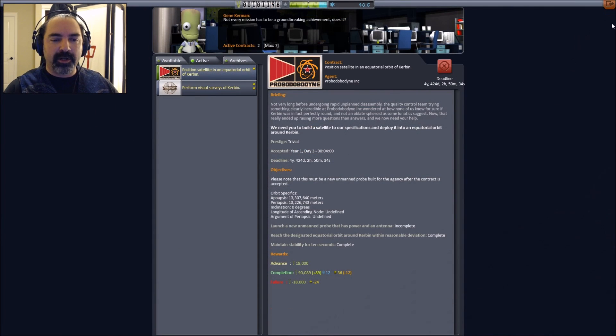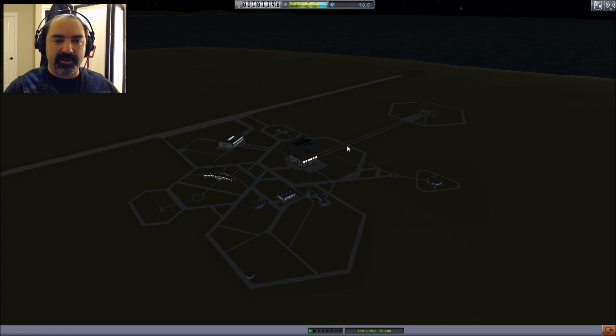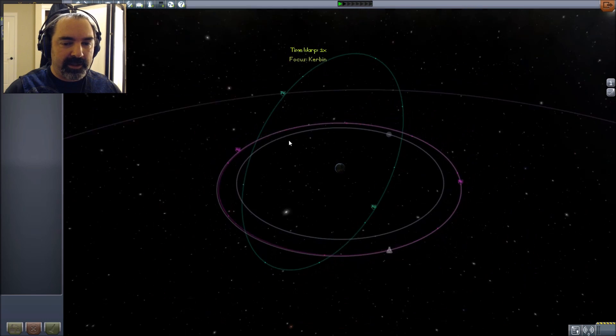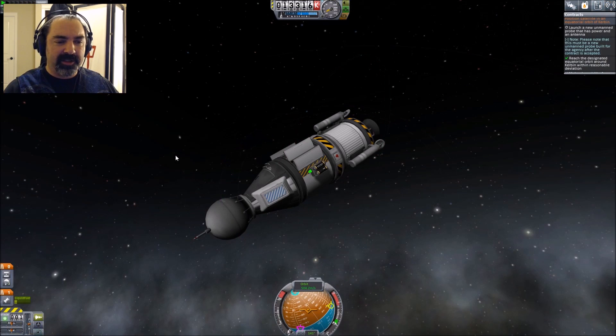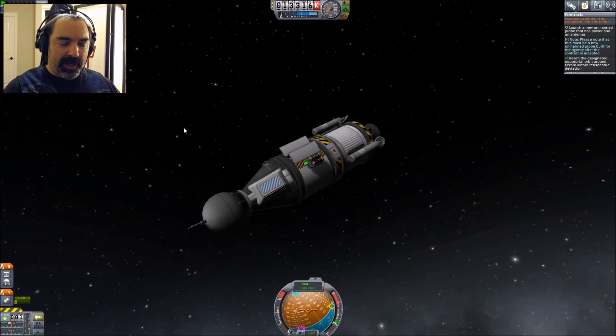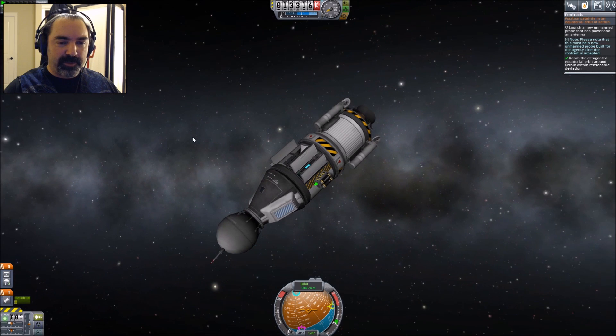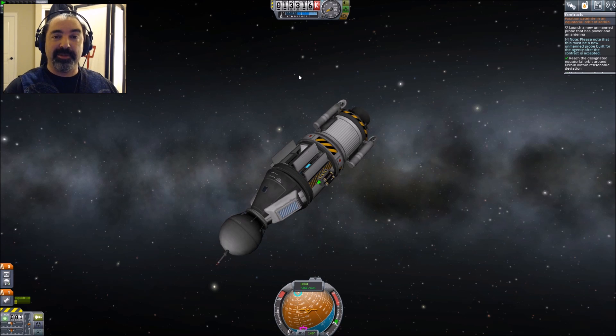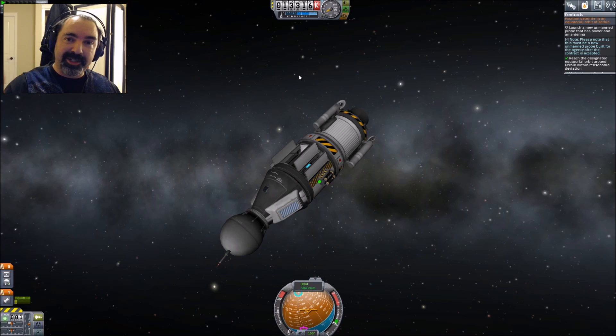Okay, so we haven't got credit for it just yet, but I mean we've got to be on — I don't know exactly what I need to do to get this. Is this the wrong kind of antenna or something? It has power, it has an antenna. Yeah, I don't know what the story is with this particular probe. I guess we'll have to figure something else out in some other mission. So until the next time, this is a little bit of a frustrated Abraham saying: keep flying and stay shiny, goodbye.